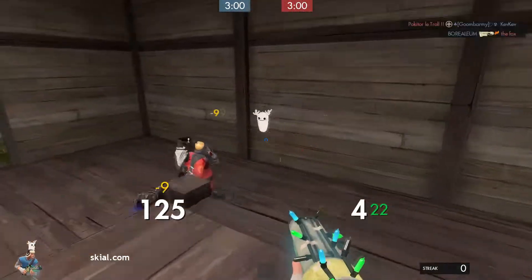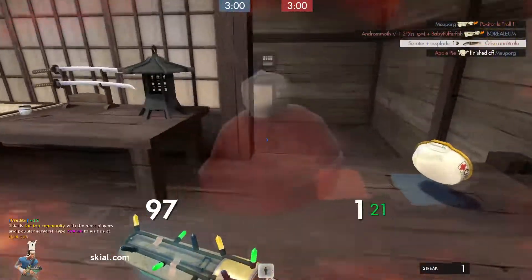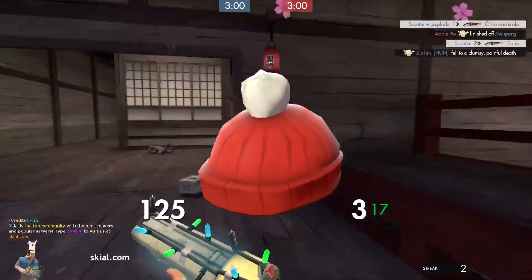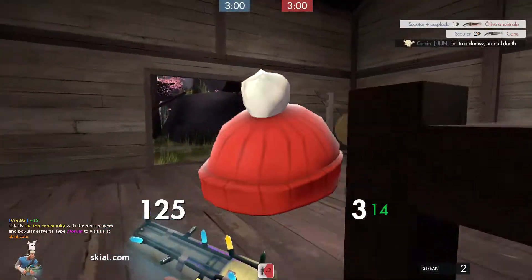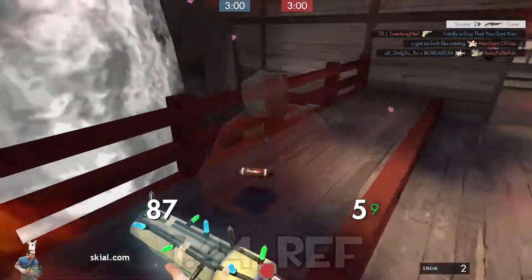Now let's get into the first part of this video: the cheapest versions of his hats. Let's start with the Cold Snap Cap, which is an all-class team-colored knit cap with a white pompom on the top. This cosmetic is very nice and fits very well to winter-themed loadouts. Since it costs only 1.44 ref, it's a very good hat to buy.